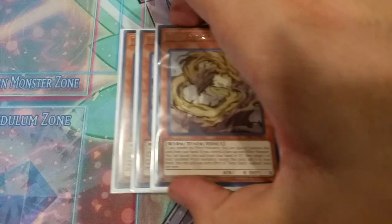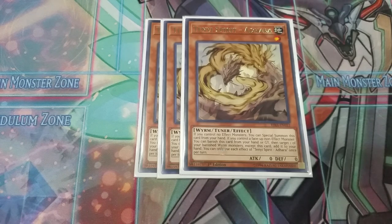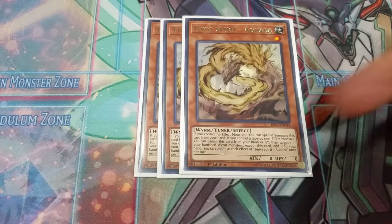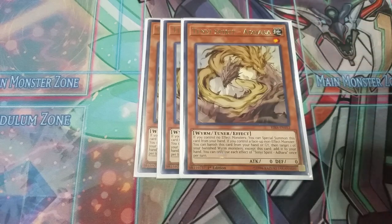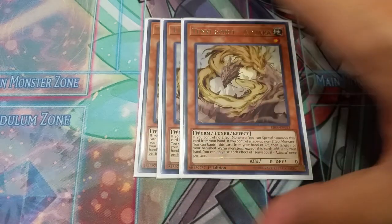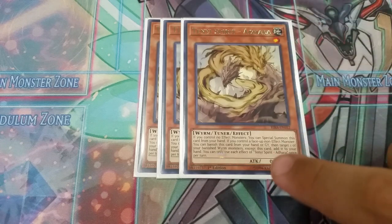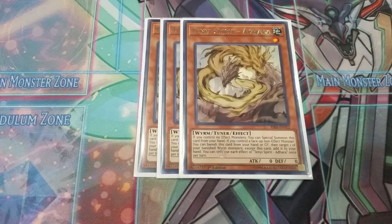We play three copies of Adhara. It is, I'd say, probably the second best Tenyi card in the deck. Any Tenyi monster, you can special summon if you control no effect monsters. So if you control no monster, you can special summon it for free. Once you control a non-effect link monster or a normal monster, you can also special summon it. Second effect: if you control a non-effect monster, you can banish this from the graveyard and add a banished Tenyi monster back to your hand, which is really cool.